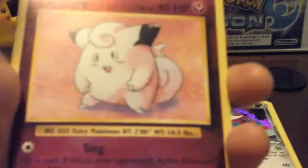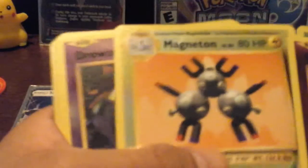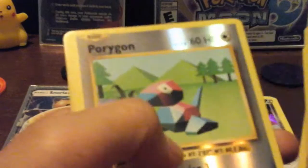Next we have reverses. That's what I've been hearing a lot of people on the internet say when they pull a card — they say 'Charmeleon reverse, woohoo!' So the first thing we have is a Clefairy, Charmeleon, Tangela, Magneton, Drowzee, Electabuzz, Dugtrio, Porygon, Kakuna, and Nidorina.